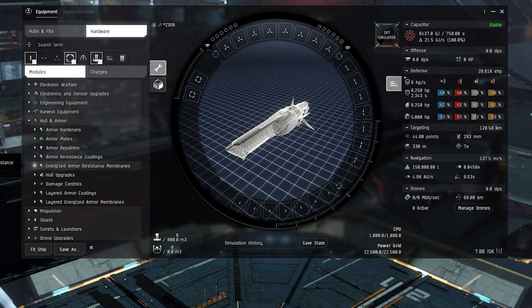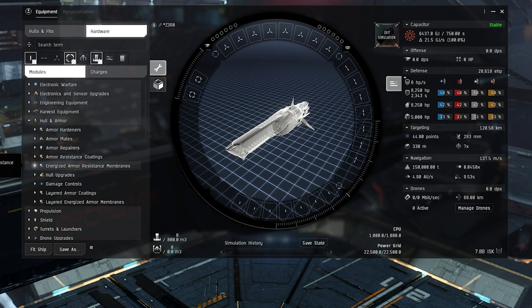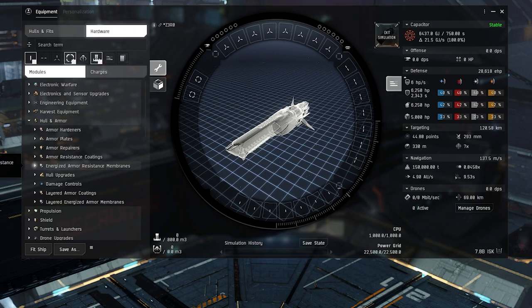As far as pros and cons for armor tanking, there are a few more modules available to fit, and they all use low slots, so you're able to keep all your mid slots for things like e-war, prop mods, and application mods. They don't use a whole lot of CPU and they use less capacitor than shield boosters. A downside is that most armor rigs will slow your ship down in terms of max velocity. We'll be using the Marshal today to go through the modules, implants, skills, and rigs.